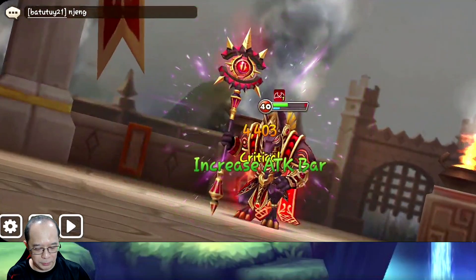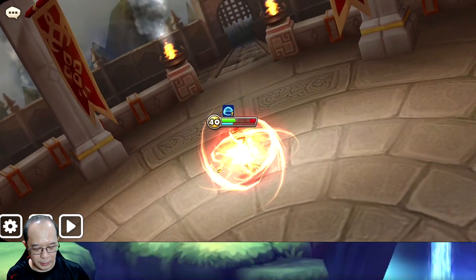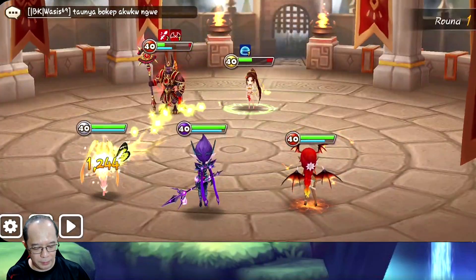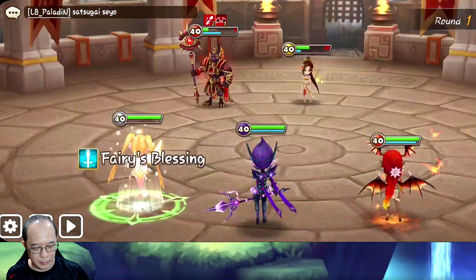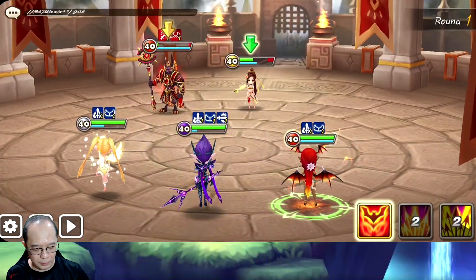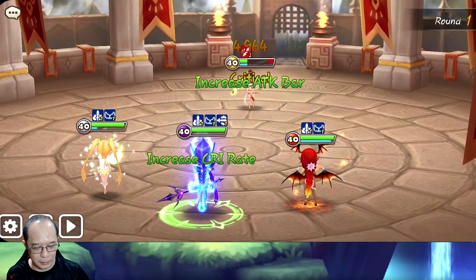Come on, attack them - increase their cooldown time. We go for the Khmun, attack break. We do this to the Chasun - sleep, no sleep fine. We reduce the attack bar of the Khmun and we gain attack bar, which is nice. We got the Faris blessing okay. And we kill Khmun - nice! Now we win this of course, definitely this is gonna be a win now.